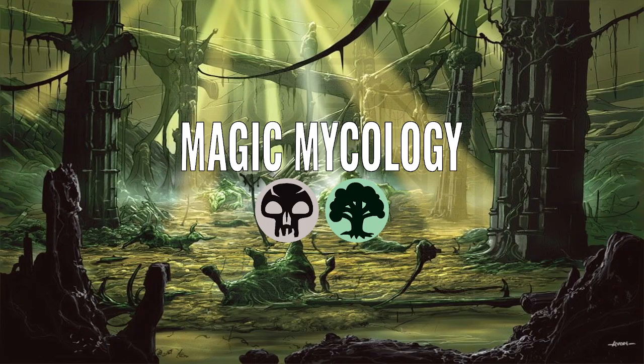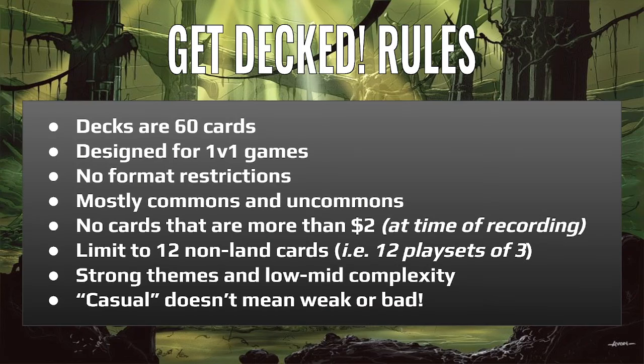You can probably guess what the theme of the deck is from the colour combination and the name. Before we get into it, let's quickly refresh on the construction rules of Get Decked. These decks are 60 cards, designed for one-versus-one games, no format restrictions. We keep the deck cheap using mostly commons and uncommons and cards that don't cost more than two US dollars at time of recording. We limit ourselves to 12 different non-land cards — basically 12 playsets of three for a good mix of variety and consistency — with low to mid complexity. And just because it's casual doesn't mean the deck has to be weak or bad.